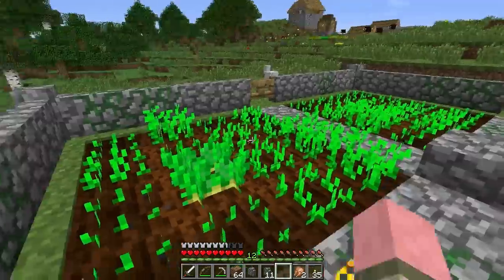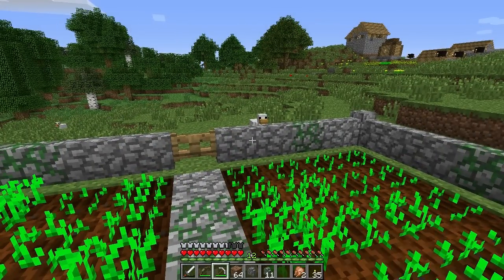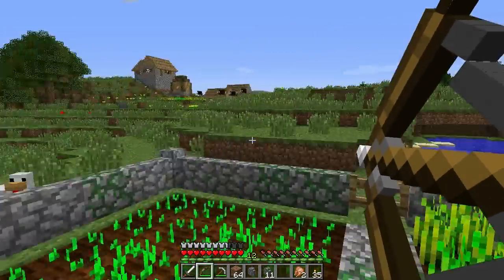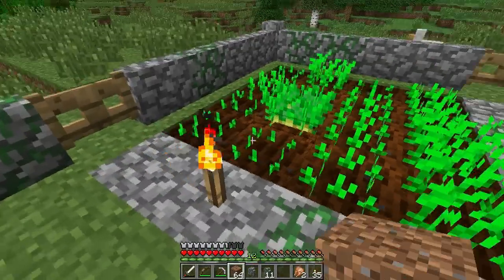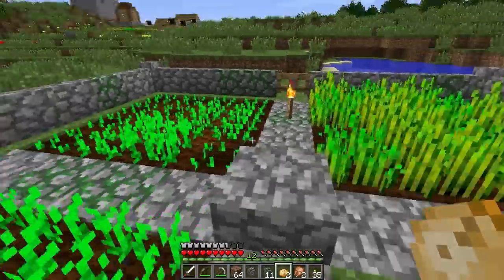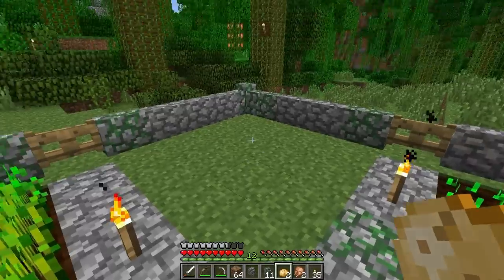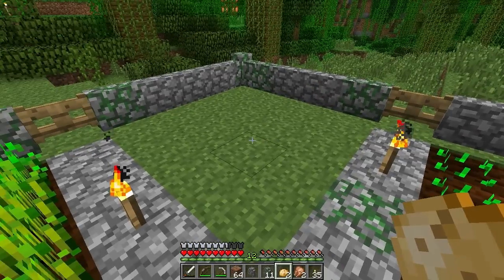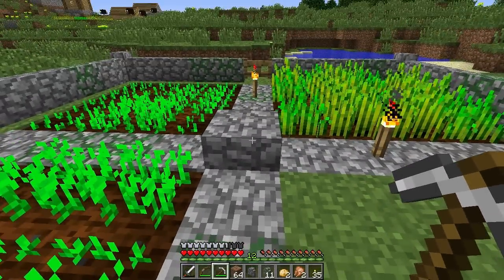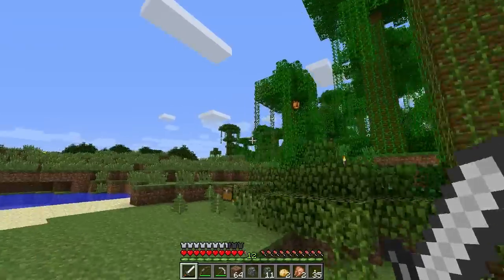Oh well. Trying to jump over the walls, which are supposed to keep things out, including me. So this is trying to keep in tune with my jungle ruin motif here. I think what we'll do is put the melons and pumpkins there. And there were a lot of suggestions to put a lily pad here, so that seems to make sense. I just have to find a lily pad.